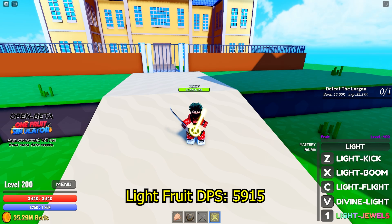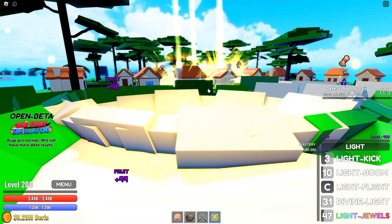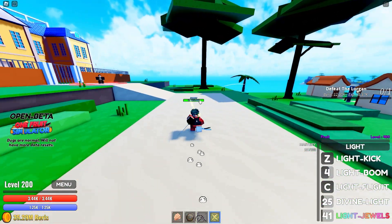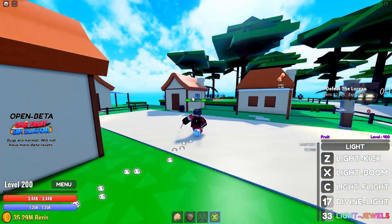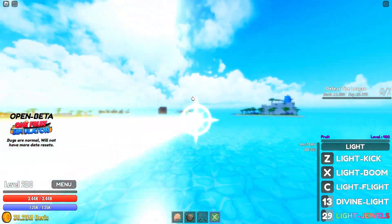Overall the DPS is 5,915 damage per second when using every skill — so spamming all skills with all cooldowns gives you about 5,915 per second. Now I'm going to show you the AoE, so we're going to Pirate's Island.